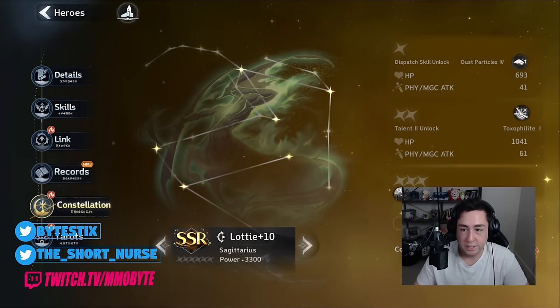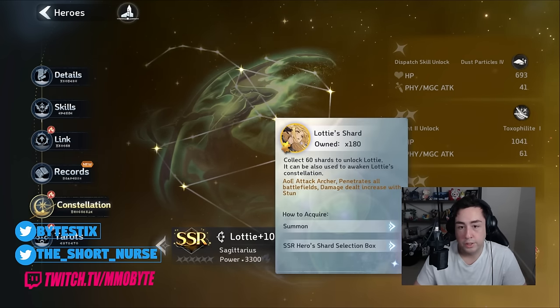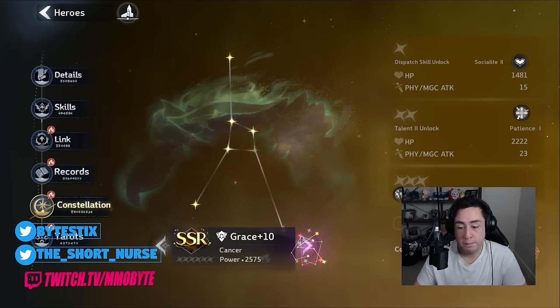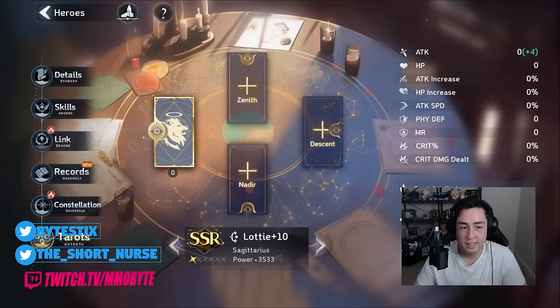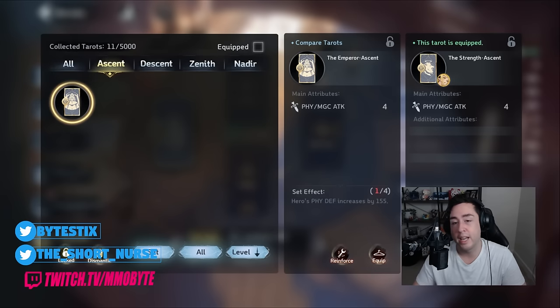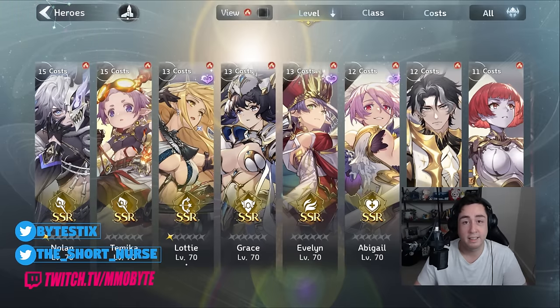You can awaken your characters, which is essentially what you use your dupes for — the dupes being the shard pieces. Awakening them naturally boosts their power. And then there are tarot cards, which are essentially gear — like the artifacts you'd encounter in Genshin Impact. They provide stat boosts and have set effects. They're essentially the thing you grind for, and you're gonna hate it.